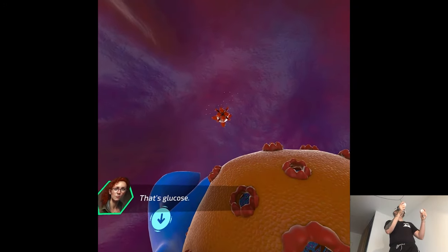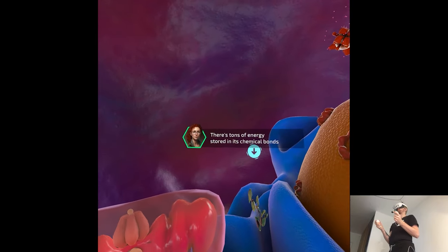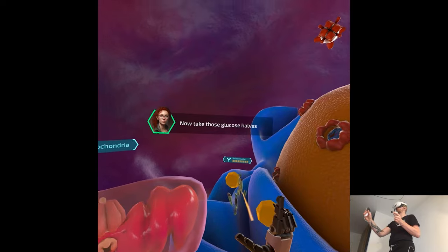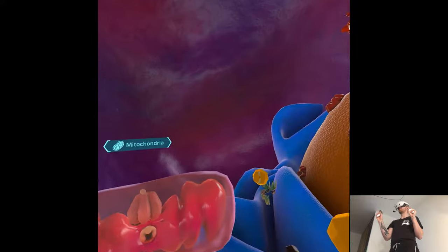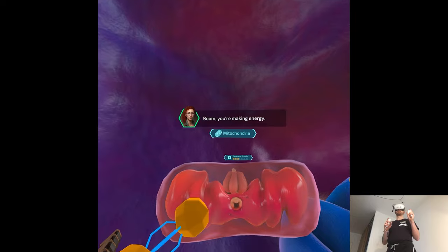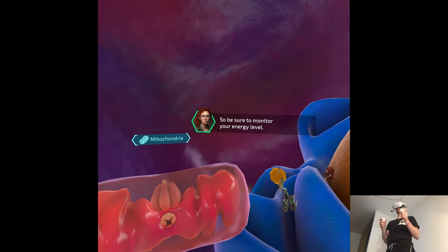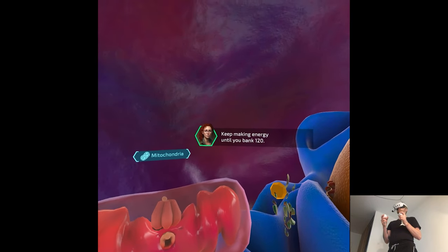Nice catch - that's glucose. It's sugar broken down from food. There's tons of energy stored in its chemical bonds, but you need the splitter cluster to get that energy. Hold the glucose into the splitter cluster. Now take those glucose halves and put them into the mitochondria, to the left of the splitter. There's so much science going on. You're making energy. The yellow gauge on your right wrist shows how much energy you've got - if you let Cell X run out of energy, it'll die. Keep making energy until you bank 120.